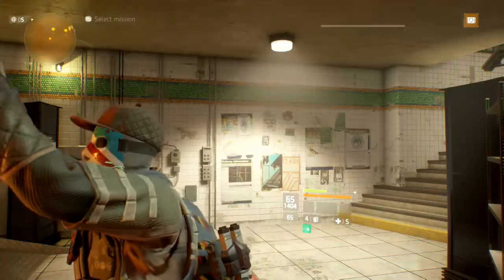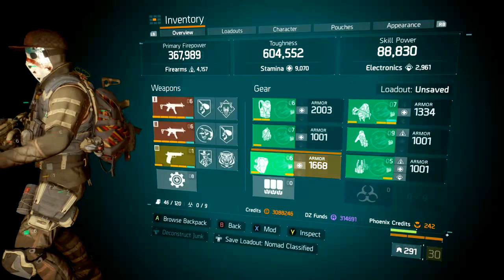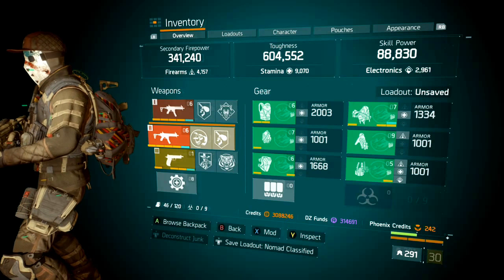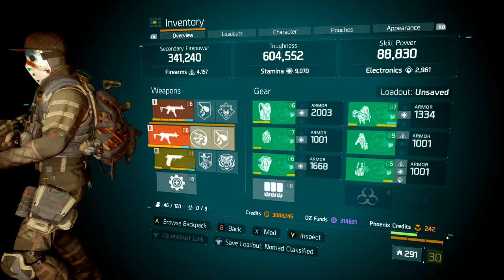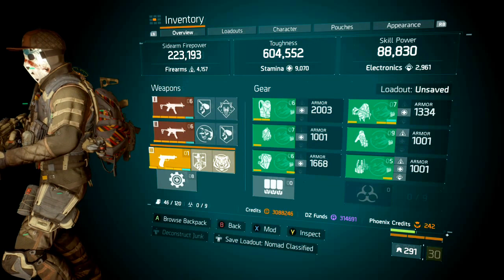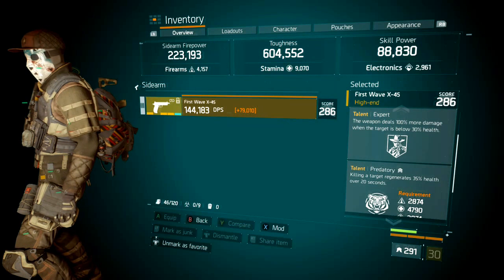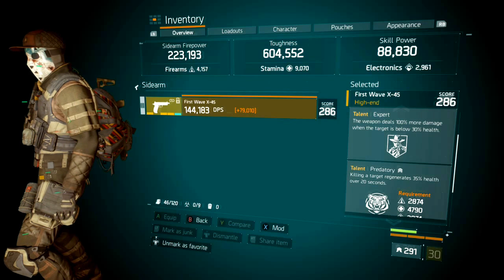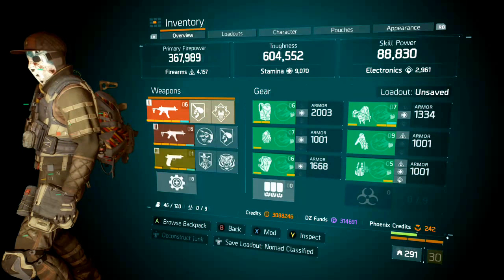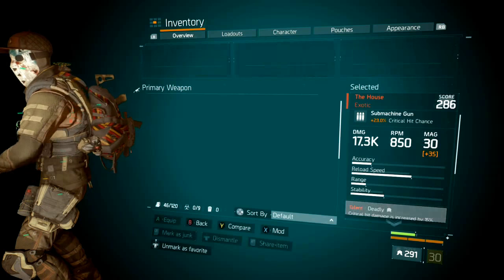This is the six-piece solo Nomad Classified. I run the two House SMGs like I almost always do — one with Deadly Vicious, one with Deadly Unforgiving — and of course I have Predatory on my pistol. Get the Predatory on your pistol: killing a target regenerates 35% of your health over 20 seconds. No matter what, if they are down on their knees, pull out your pistol and finish them off.